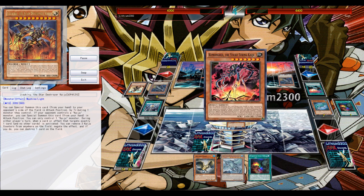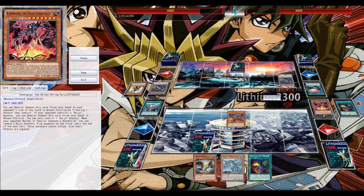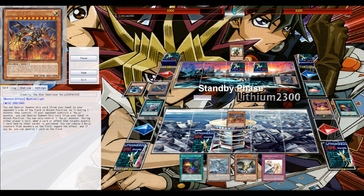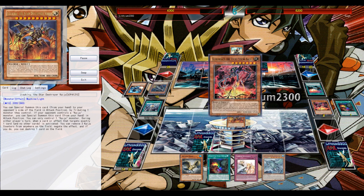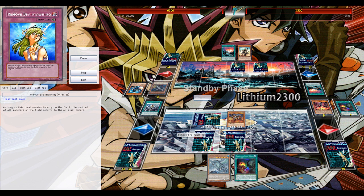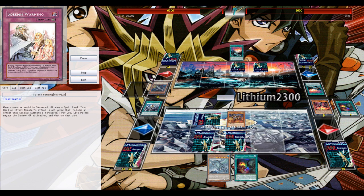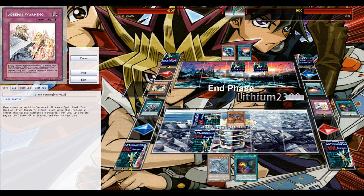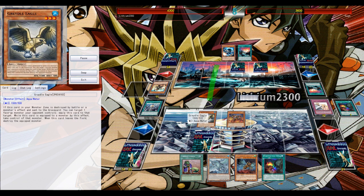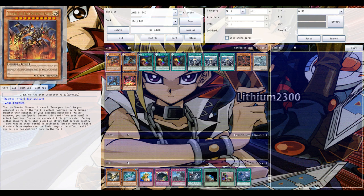During my next turn, I banish Kaiju Dream to search a Kaiju monster. I can eat through his Cosmo machines and Dark Destroyer just by attacking with one of my Kaijus — like Kumongous, the big spider. The second one clears his field completely, putting me in a very good position with the Graveyard Eagle set. It's hard to run a pure Kaiju build — you need to combine it with another archetype, like Gravels or Yosenju.